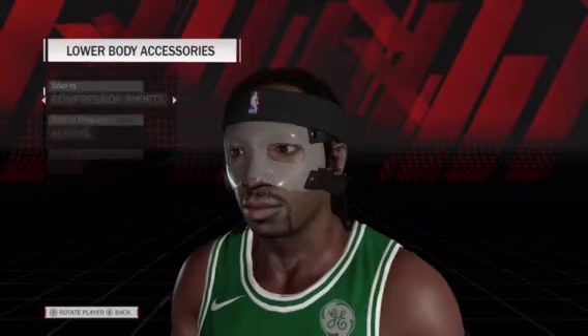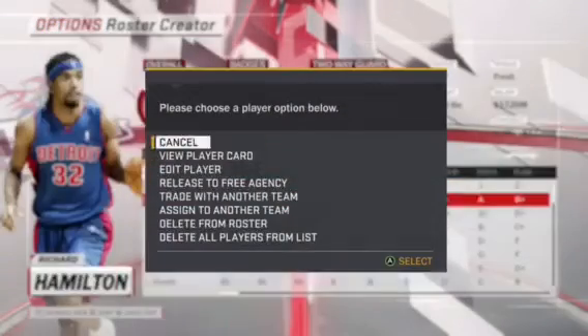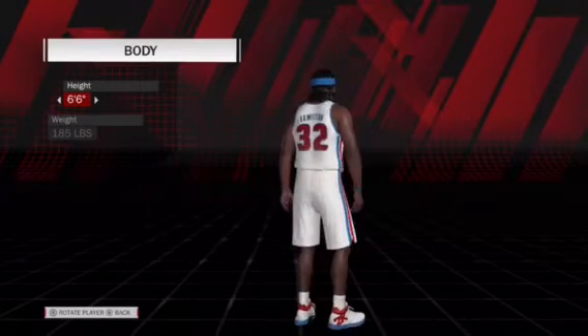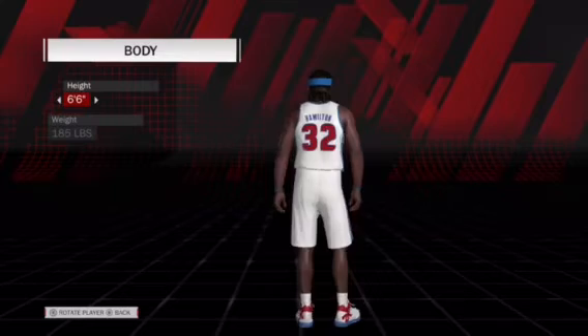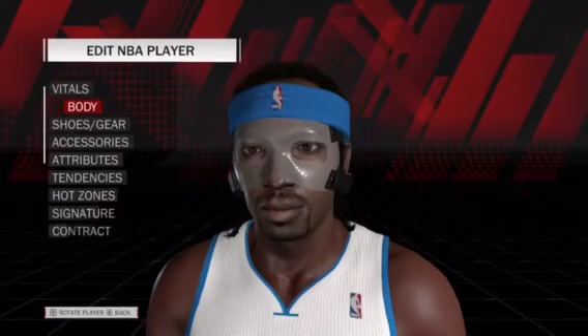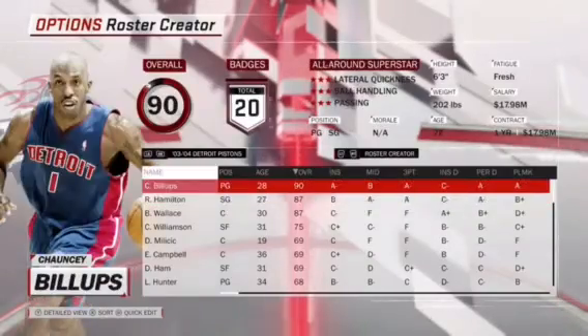That is Richard Hamilton right there. They put him on 2K generics — I don't know what shoes he's wearing, but that's how he looked. He was 6'6", 185 pounds — he was kind of light. That's how he looked. He had a great mid-range though, if you didn't know that. I'm going to show you a couple highlights.